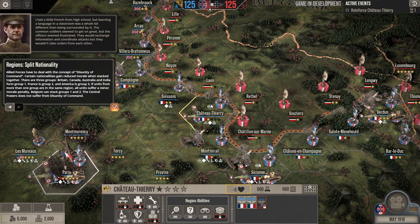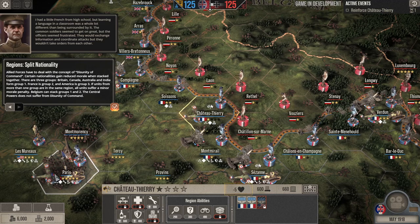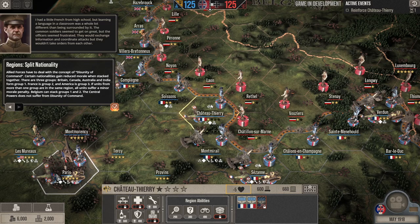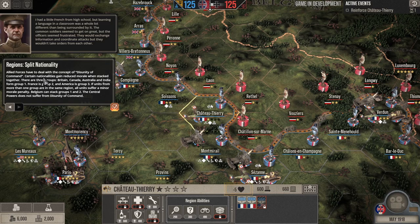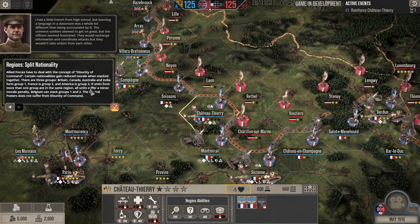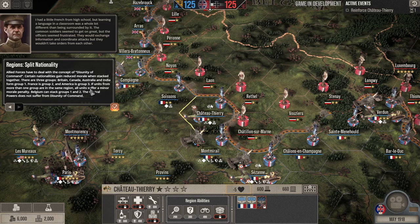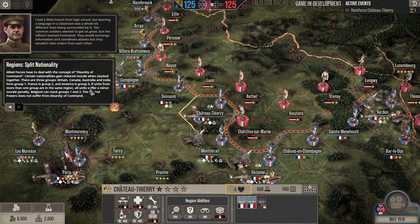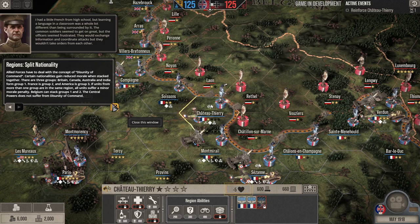I had a little French from high school, but learning the language in a classroom was a whole different experience than being surrounded by it. Officers would exchange information and coordinate attacks but wouldn't take orders from each other. Allied forces have to deal with the concept of disunity of command — certain nationalities gain reduced morale when stacked together. There are three groups: Britain, Canada, Australia, and India form group one; France is group two; America is group three. Belgium can stack with groups one and two. The Central Powers do not suffer this penalty.